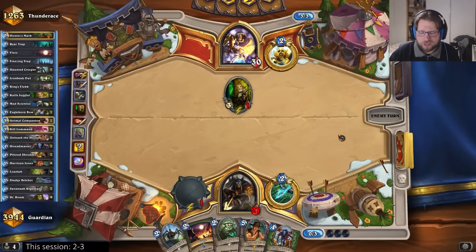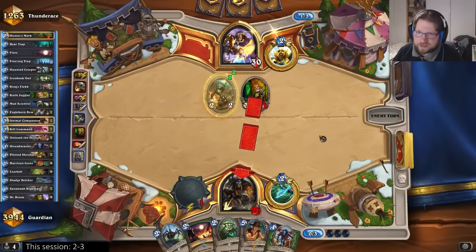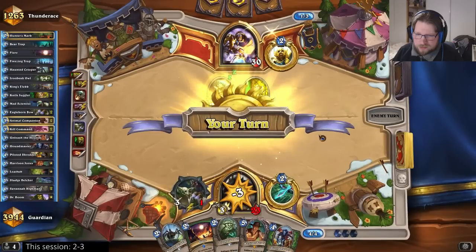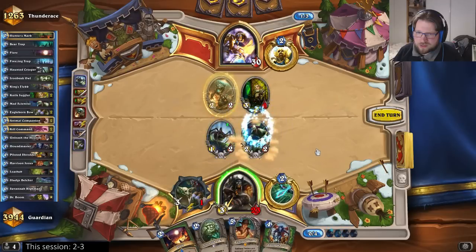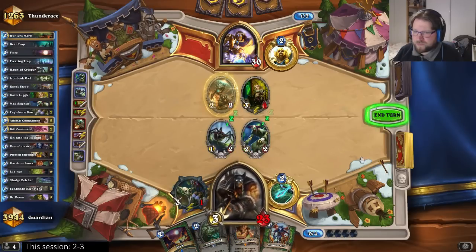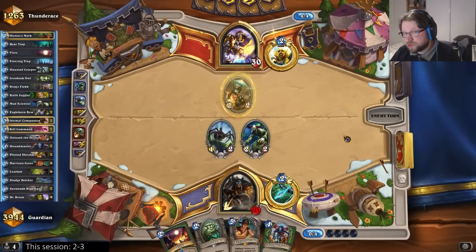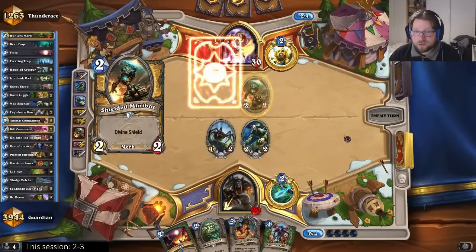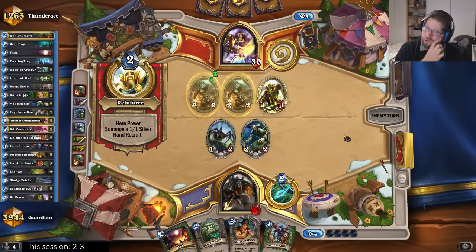That was a little annoying as well because now he can master — well, not master, at least not yet. Now I'll go with the creeper and the mad scientist. Do I want to spend my weapon charge on the juggler anyway? I do — it's just too big of a risk. I could have saved the weapon charge; I'm actually not sure which play would have been better.